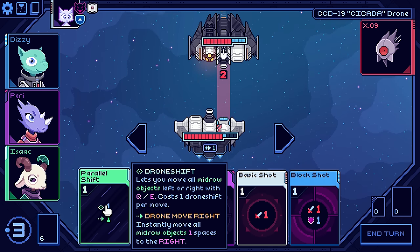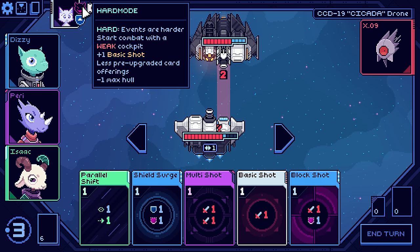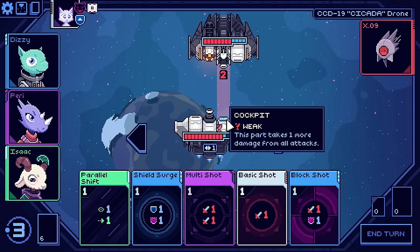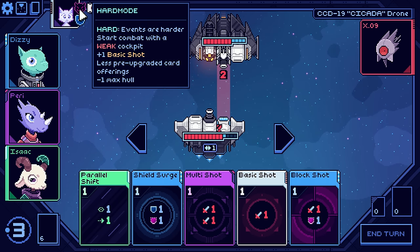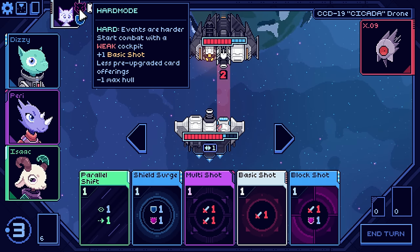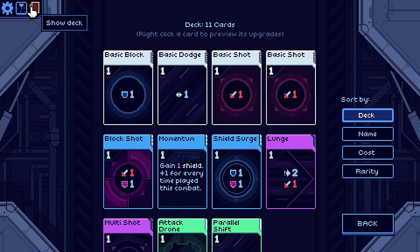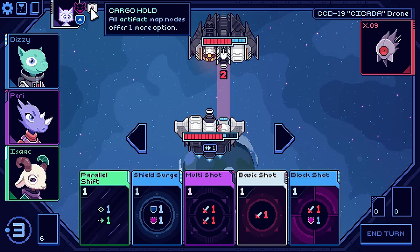We'll see how that comes into play right now. I don't see a way that it's going to get used because we can't launch anything. On hard mode, we have a weak cockpit as you can see. So now our positioning doesn't only matter for offense, but we have to be considering where we're getting hit as well. That's not something we were thinking of in normal mode. We have plus one basic shot card in our hand, less pre-upgraded card offerings, and minus one max hull. We were able to get rid of a basic shot through the choice that we made at the end of the last video.